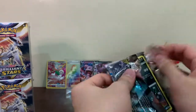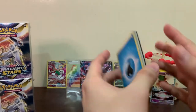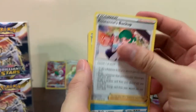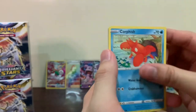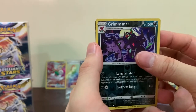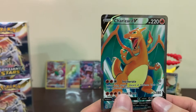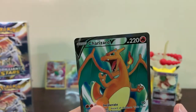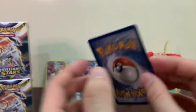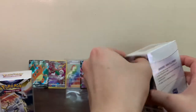Our last pack for this box - come on guys, let's pray for the Charizard gods to bless us with a rainbow Charizard! We got Beartic, Dusclops, Impidimp, Burmy, Spiritomb, Magmar, Corphish, Snivy as a reverse, and - okay okay okay - a Charizard V full art! Finally we pulled a Charizard! It's not the rainbow rare, but it's a Charizard! Look at that - the center ring is also not bad. I'll take it! That last pack saved the last box - amazing!